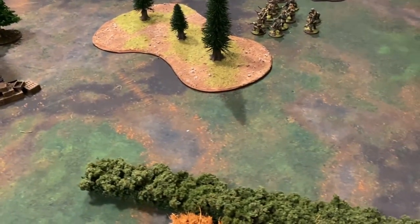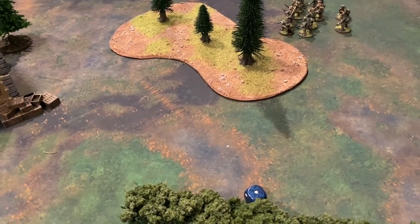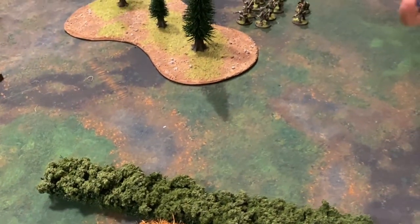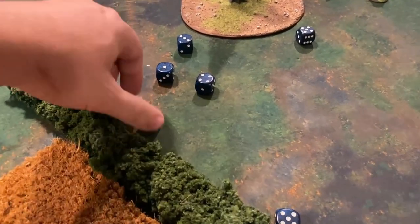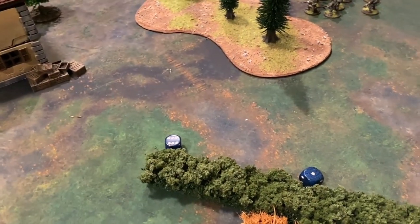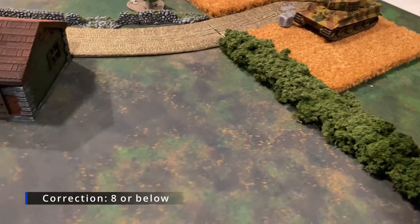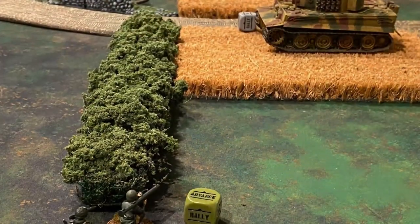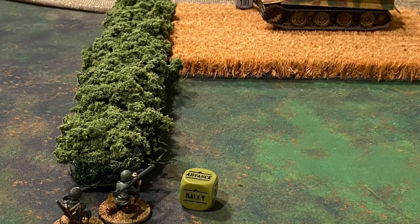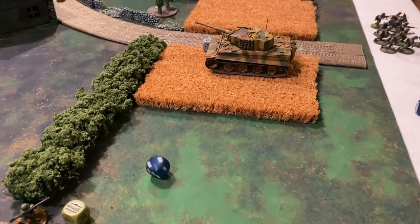The tank did not move so it will be hitting on fives with a fire order. The HE shot misses but six machine gun shots rattle off, also needing fives because the unit went down — two connect. As veterans, fives are needed to wound, and one wound is caused; it is not exceptional. That is another pin on that U.S. unit. The Americans get the next die, need a seven or below to bring in their bazooka team, succeed, and the bazooka fires at the Tiger tank — minus one to move, minus one for soft cover, needing fives — but the shot misses.